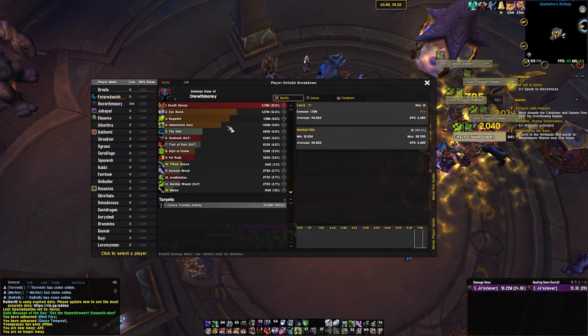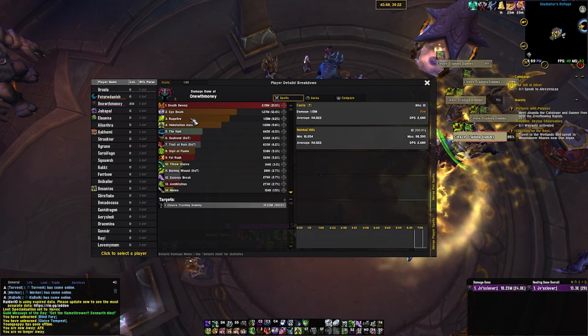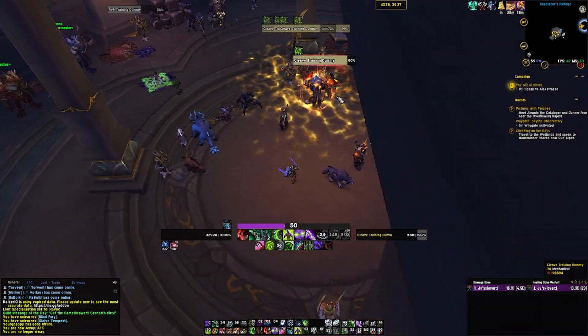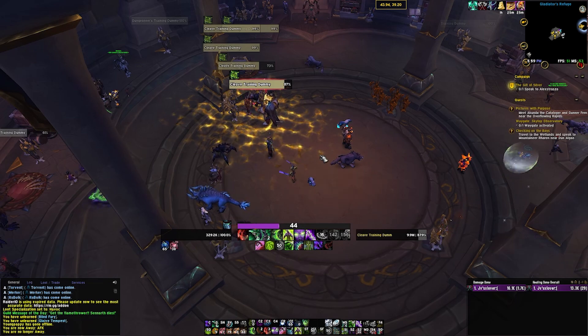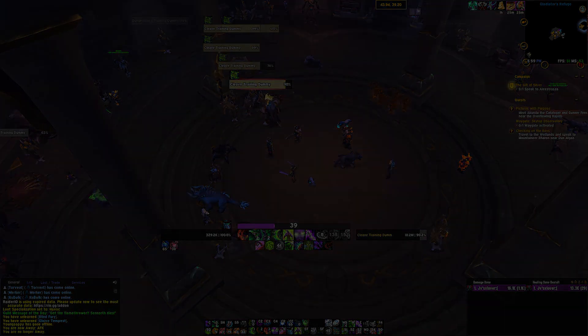Generally, this DPS spread would be 20% higher on the Death Sweep and the Eye Beam. Most of the Immolation Aura and Ragefire would be pretty big because Immolation Aura is buffed by Sigil of Misery. You actually end up getting a lot of damage from that initial burst. I was doing a key with it the other day and actually ended up ripping threat. We'll show you one more time, then talk about some pitfalls for this talent.